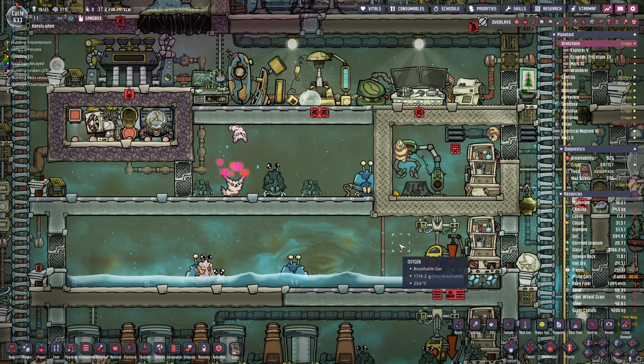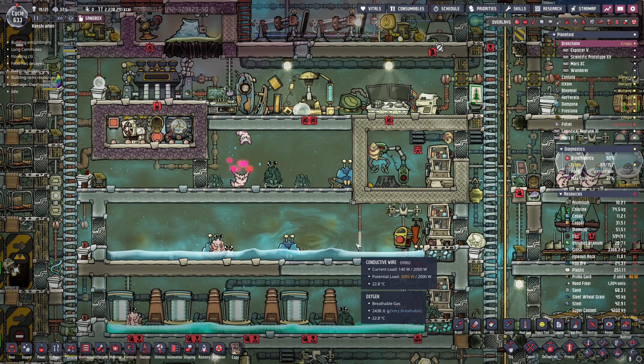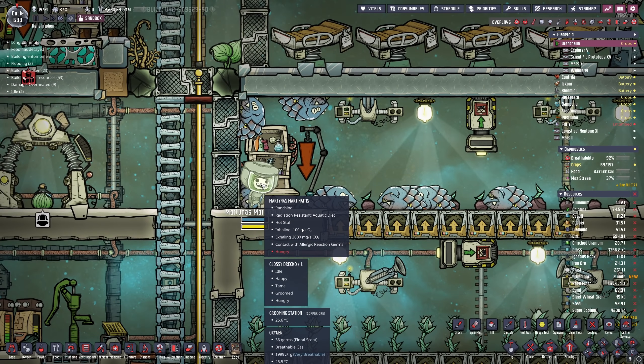We're back with some more Oxygen Not Included, and today we're just taking a quick look at the Fast Friends update. This update dropped for the game just recently, and I want to go over some of the changes, because the biggest one I've seen so far is to do with the ranching.